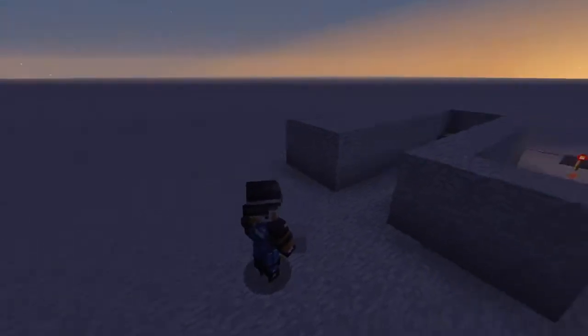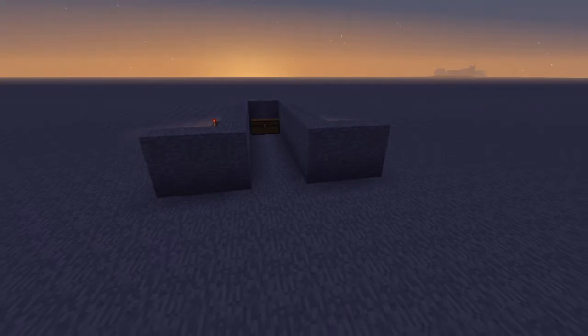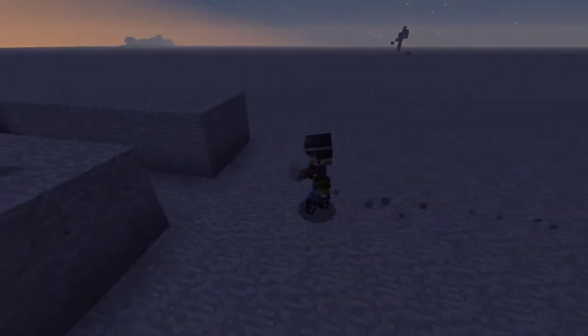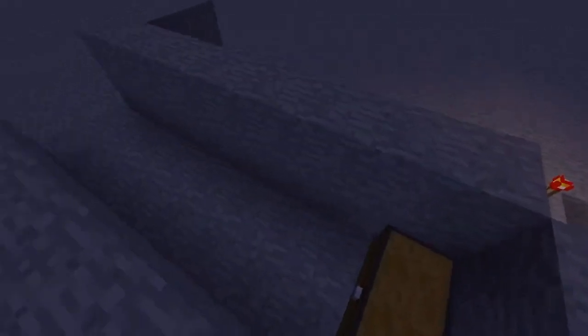I'm gonna set my game mode to survive so you can see what would happen if your friend actually activated the trap. They would be running down this corridor, open up the chest, and then immediately fall into the lava trap and die.